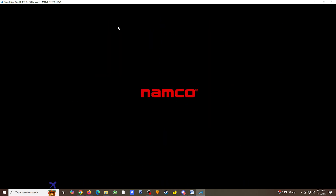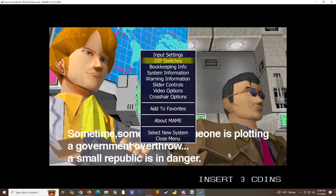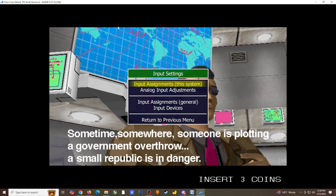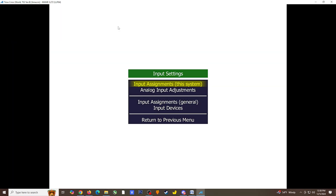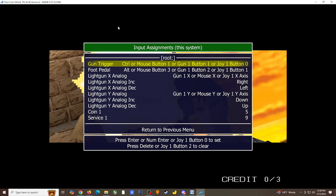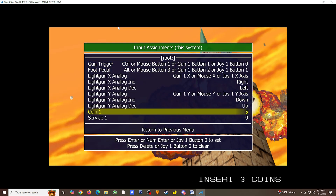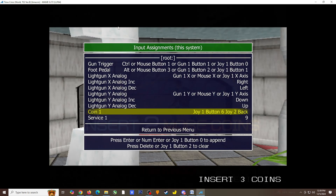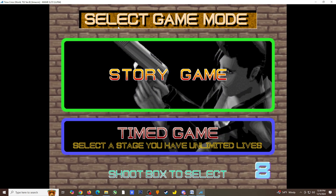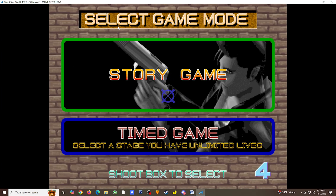Before you start playing, you may want to do some additional game-specific settings. The default key to bring up the options menu is the Tab key. Choose the input assignments for this system. If you're using a controller, I definitely recommend setting the coin button. If you've never used an arcade emulator before, coins are required in order to start a game. When you're ready to call it quits, press the Escape key and this will bring you back to the main screen.